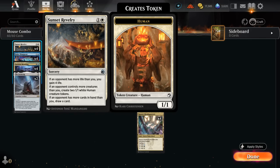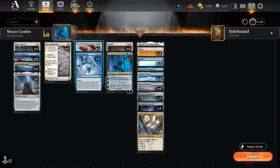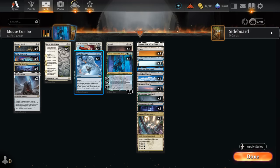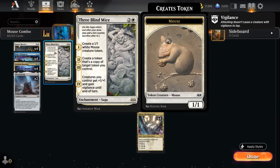We've got two copies of The Irencrag. We can always discard the second legendary copy to a Faithful Mending, but it also sets up a powerful turn three where we can play it and keep up Make Disappear, or play Sunset Revelry and likely draw a card. At four mana we have some nice instant-speed plays — the Wandering Emperor can be flashed in to exile a tapped creature and gain two life, but we could also make Samurai tokens which we can sacrifice to bargain and casualty.